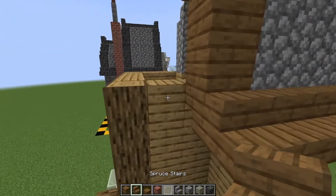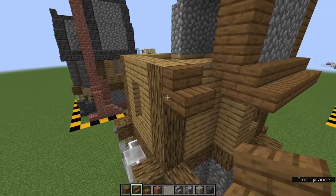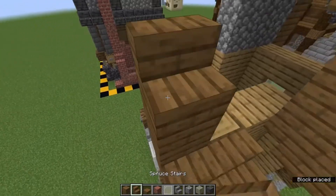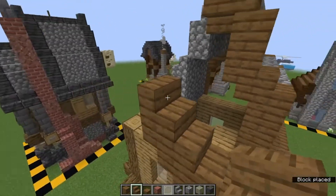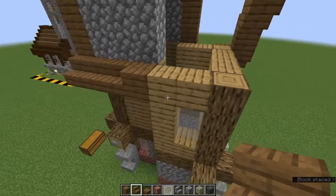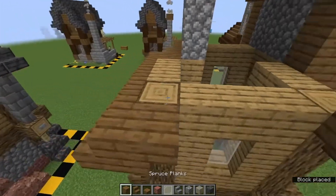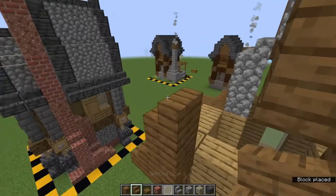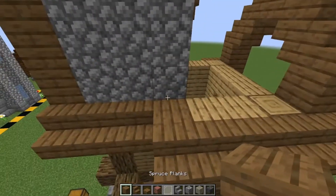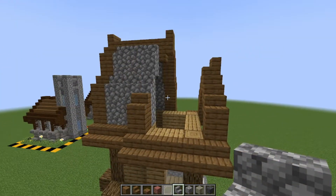Head back around to the other side — we want to leave a gap on this block here as that is where our chimney pipe is going to be coming up. We will place a stair here, stair next to it, one upside down, a full block on top, then stair upside down, right way up in the middle and facing outwards. Same here: go along from this full block — one, two, three, four, upside down, full block, right way up, upside down, and right way up. We can then bring that full block across here as well with a stair into this cobblestone.